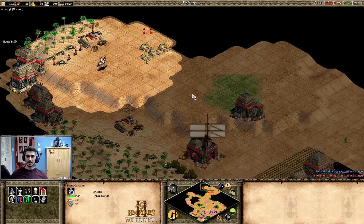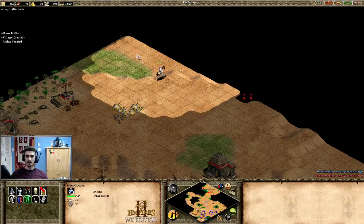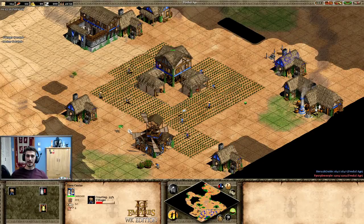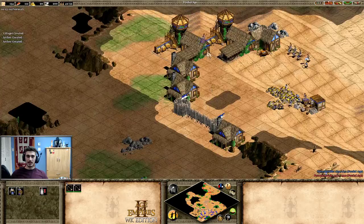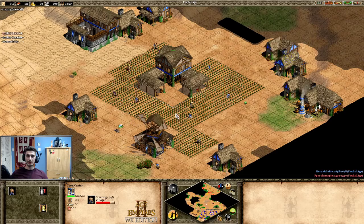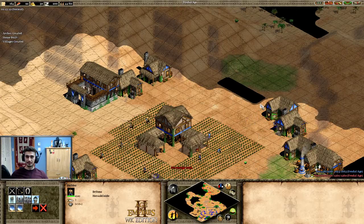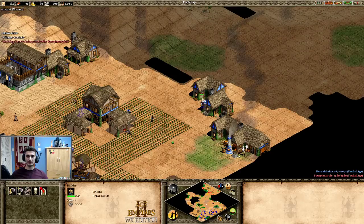I see two wood lines and he's not on gold, so he's going to go skirmishers — very interesting. How do I react to skirmishers? I could add my own skirmishers, but an option I like better is to go for a stable. Now is a good time to build one. I'll put it at the back of my base so it's hidden.